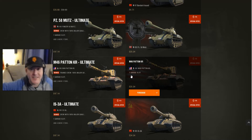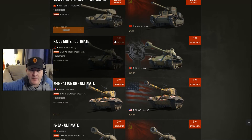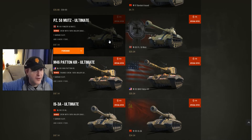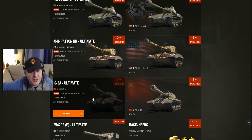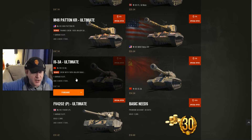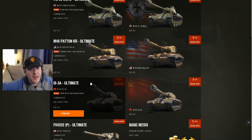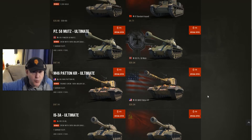It's not the tanks themselves which are the star — it's the crew. There are a couple of options. The Type 54 doesn't have the 100% crew on offer. The Mutt, the Patton Korea 46, and the IS-3A all have the 100% option of the crew. We'll have a look at that in a minute, then have a look at the other tanks, and then you can decide which one you want.